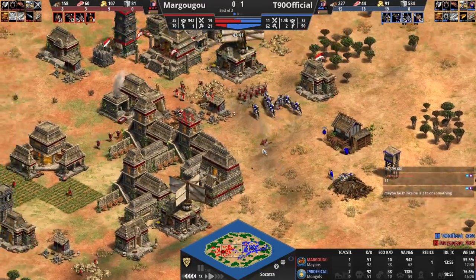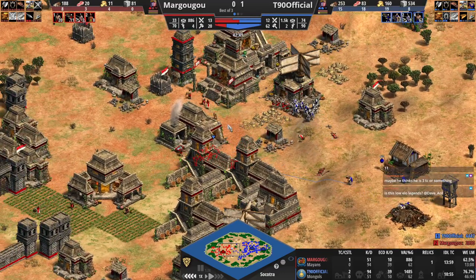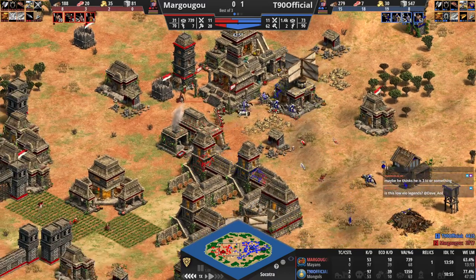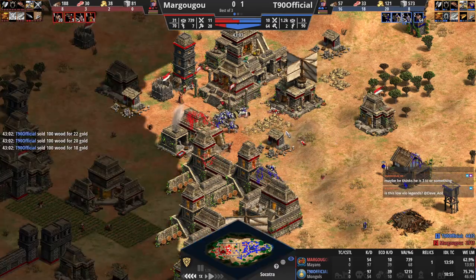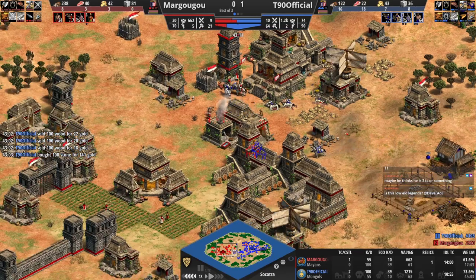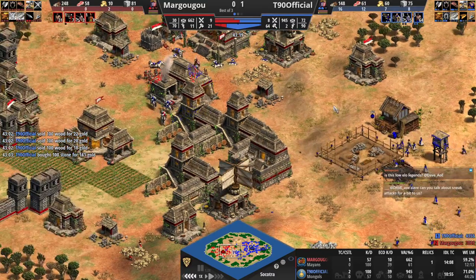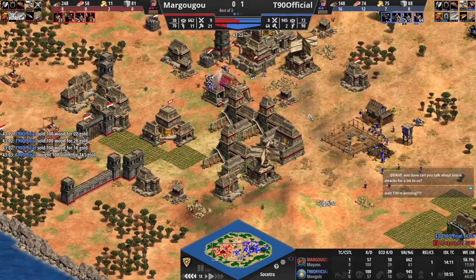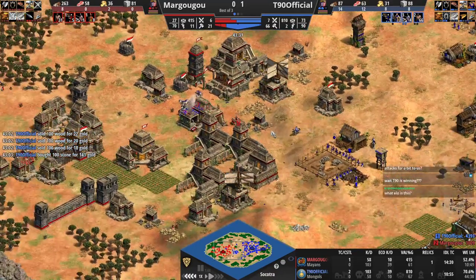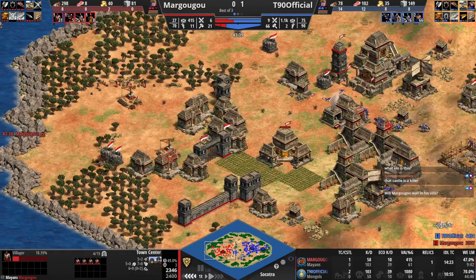I think he's in the weird state of the game where you know it's over, but the opponent isn't resigning, so you're not really playing at 100% anymore — you're just kind of sitting there in a waiting room. Is this low elo legends? No. He's played well. He's played consistently, played safe, and he's going for the castle on the hill. Margugu should resign now. And there we go — T90 takes it. The first game: T90 up 1-0.